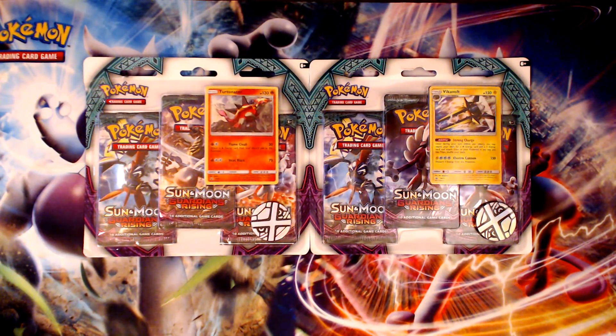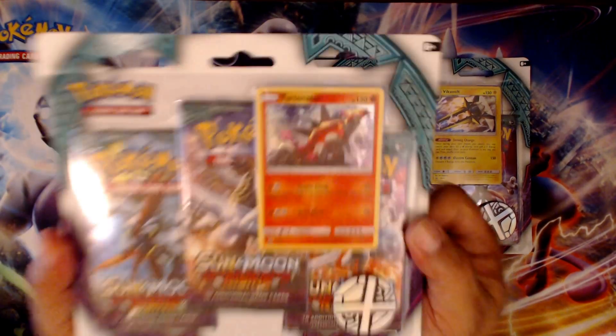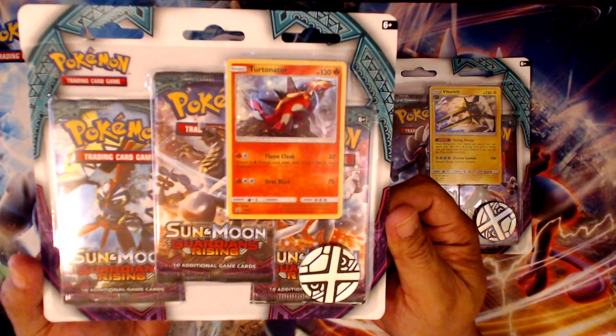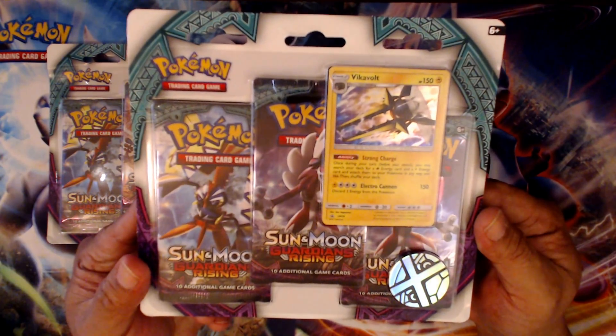Welcome back YouTube, this is Pokemon Trainer here with Jaden, and today we have the Sun and Moon Guardians Rising Tortenator pin blister pack and the Vicavolt blister pack.